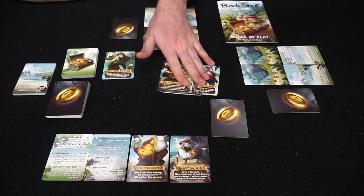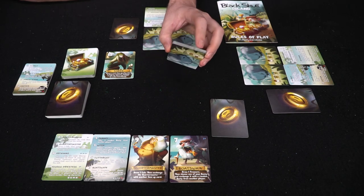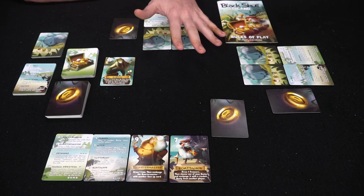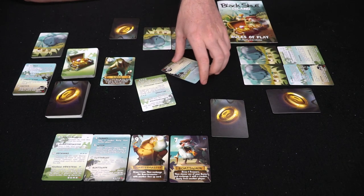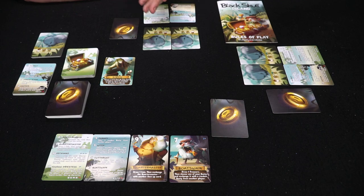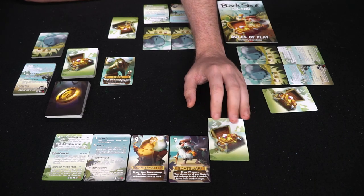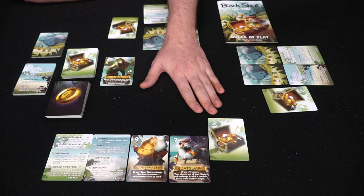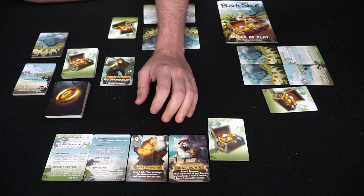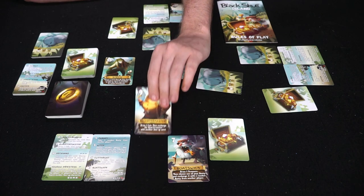Depending on the number of players, you use different cards. The top right corner of each character card tells you how many characters are included for a given player count. With three players we use these two, these two, these two, and one leftover which is shuffled out. Everyone also gets two player reference cards that explain what the different numbers do and what the characters do when played. After collecting coins you flip them face down — they become booty. Any treasures and coins in front of you are face down and secret, and are referred to as booty from now on.